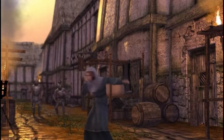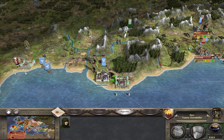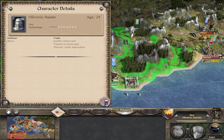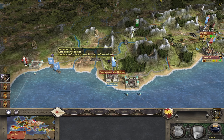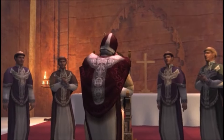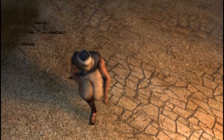Spies will cause unrest in a settlement they have infiltrated, and you can send more than one spy — indeed several spies — into a single settlement. I believe they cause about a 5% reduction in public order per one subterfuge skill point, up to a maximum of 10. So if you sent two spies into one settlement and they have 11 subterfuge between them, the extra point won't do anything. Public order will be reduced by a maximum of 50%. If you combine this with other ways of causing unrest, such as sending priests to convert the population or sending assassins to sabotage buildings that give bonuses to public order, you could potentially cause a civil revolt.